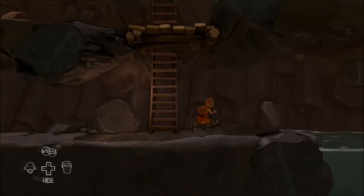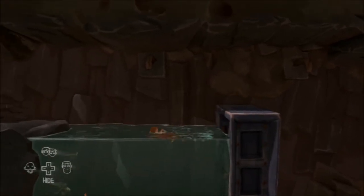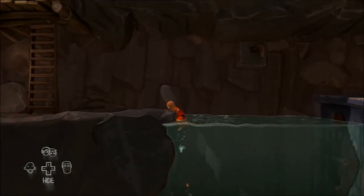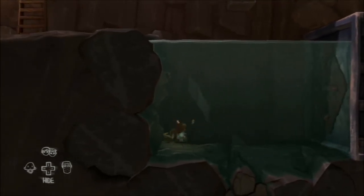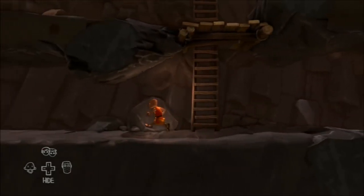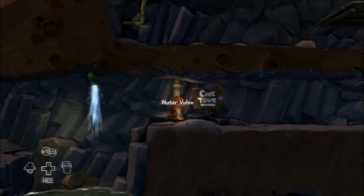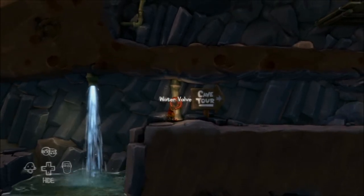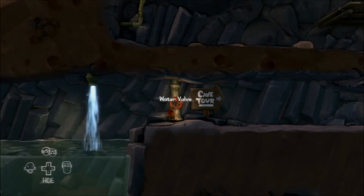Climb down the ladders and head towards the valve on the left. You'll see there's a switch down below — you can't actually pull this switch until the water is emptied from this section. Move all the way to the left where that valve was and give it a turn, which will fill up the water on the left hand side so you can now go and get the boat.